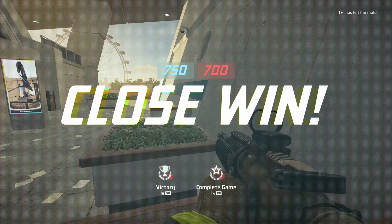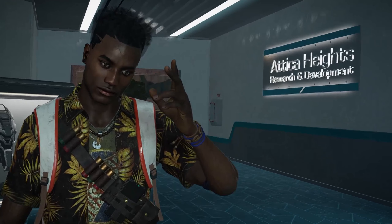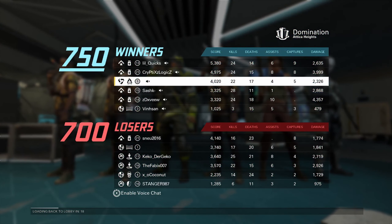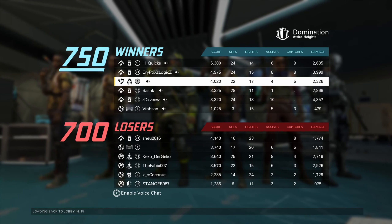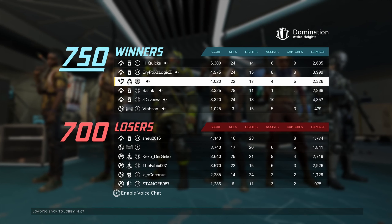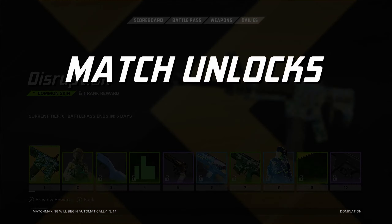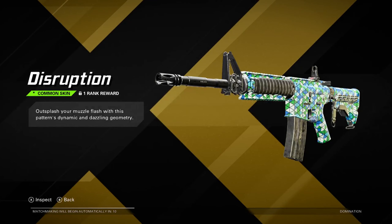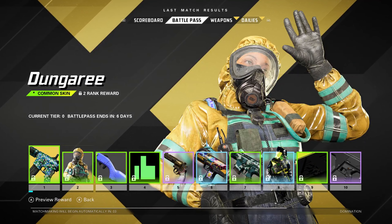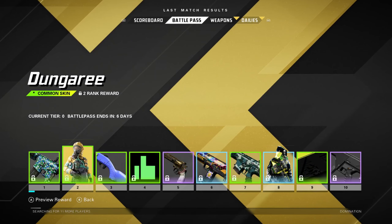Close win — 750 to 700. That's not bad. Let's see the end screen. There's no kill cams — that's a shame. 22 kills to 17 deaths, that's a positive KD, with 4 assists and 5 captures. I'll take that. This is already a more polished game than a lot of AAA shooters. I'm honestly amazed at that for just a beta. I got weapon attachments — but nothing into the battle pass.